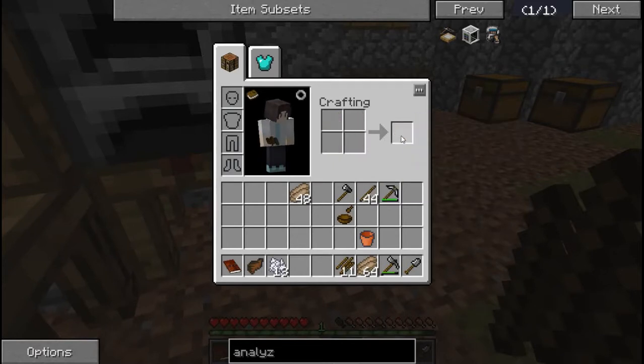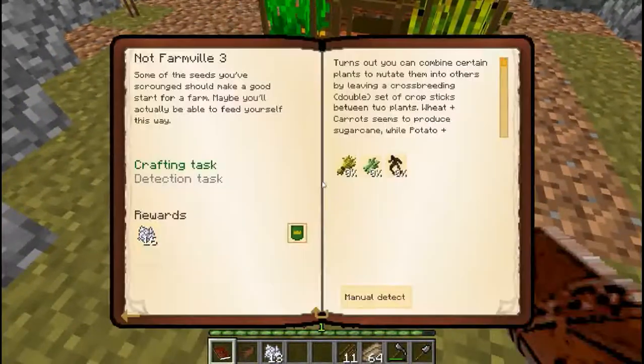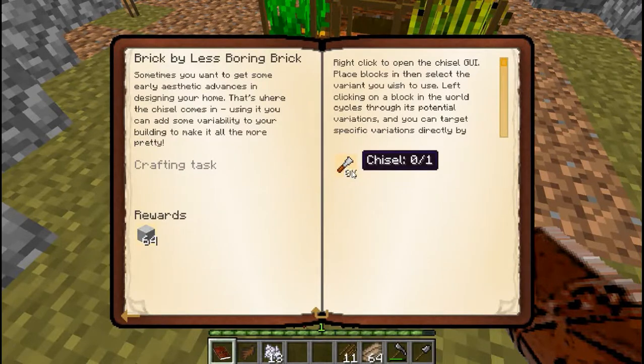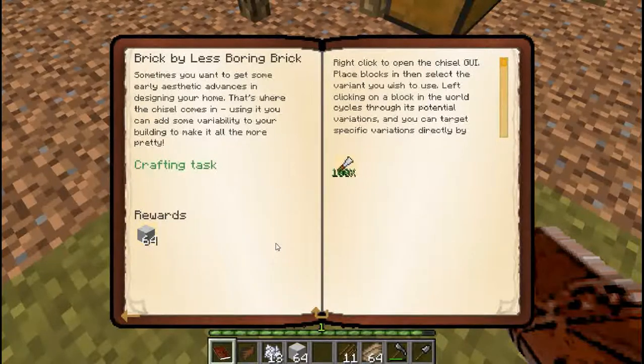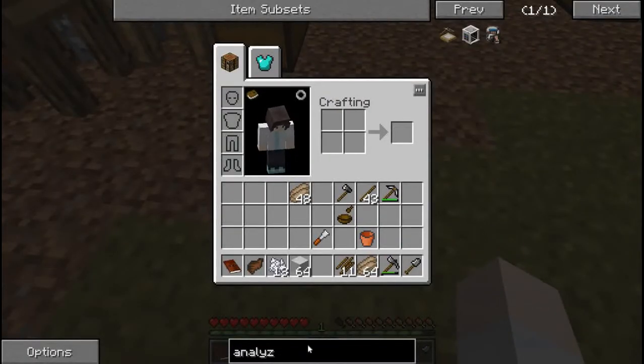I'll make a bunch more of these sticks. I guess I really don't have anything else to do for now. I'll make a chisel - I think that's just flint and a stick. I just need to get marble. I don't really remember what that was for. You just make a super crafting frame.